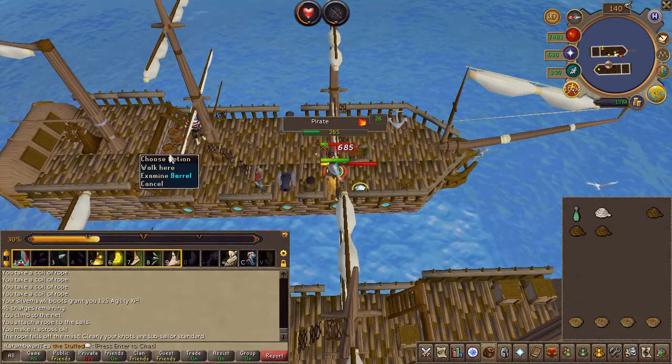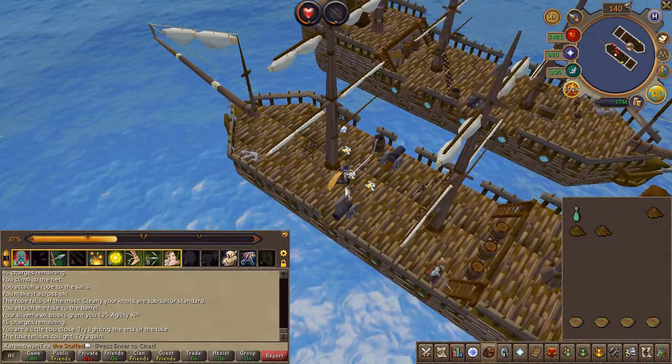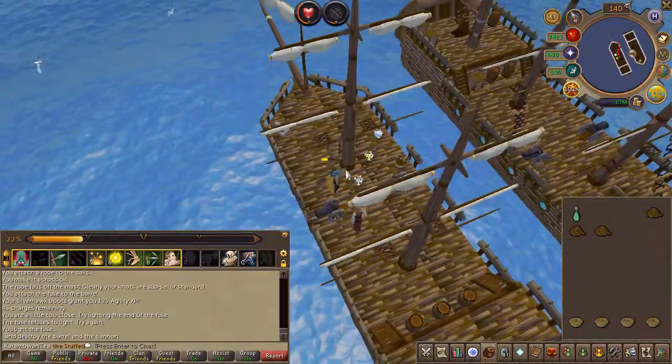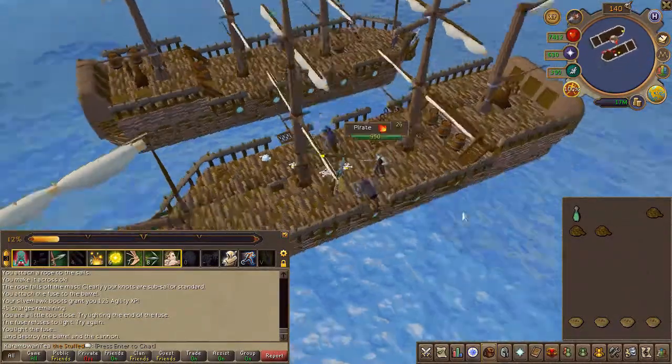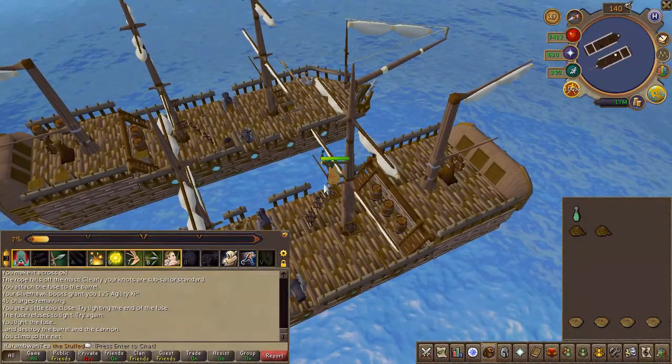The lighting animation can be interrupted by the pirates, so slay them quickly, then light it. Now you must return to your ship in the same way you did before — climb up their net and use a rope on their sail.